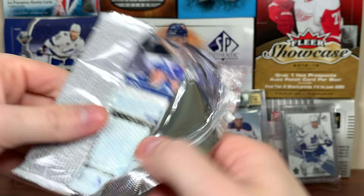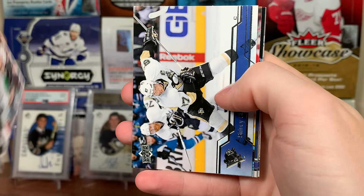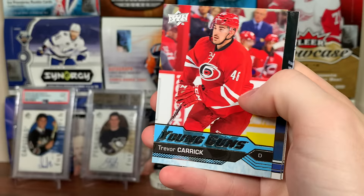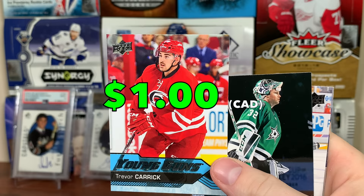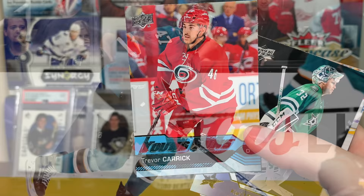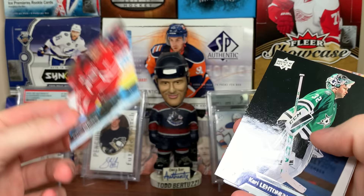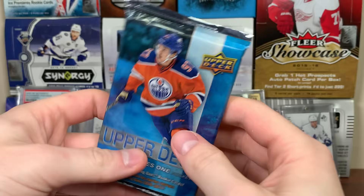Two more packs of this mega box — 16-17 Series 1. Another Young Guns — Jake Muzzin, Brian O'Reilly. Jason Spezza, Sidney Crosby base. Fourth Young Guns — Trevor Carrick. Brother of Connor — they're both kind of depth guys, one a depth forward and Trevor's a depth defenseman, I believe for the Sharks. Hoping for Ajo there when I saw the Canes logo, but it's Trevor Carrick. Got an extra Young Guns, and looks like we got a jersey card in the final pack.